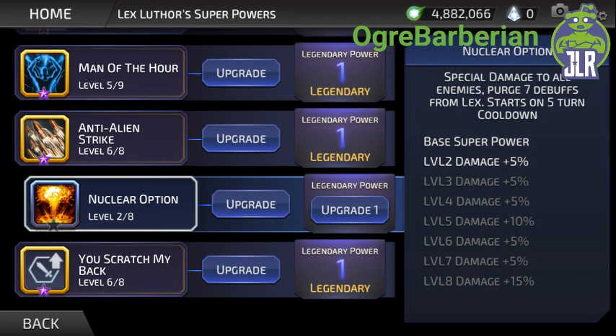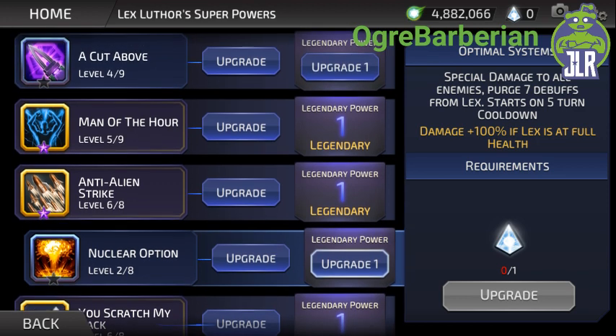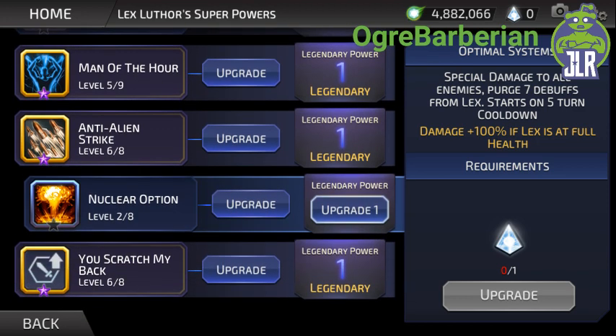Then we have Nuclear Option — special damage to all enemies, purge seven debuffs from Lex, and it starts on a five-turn cooldown. It has a fairly long cooldown and doesn't do a ton of damage — even fully upgraded it doesn't do enough. You're not going to be using it very often. The legendary for this is damage plus 100% if Lex is at full health, and again, not a very useful upgrade. Save this for last — though with Man of the Hour's damage immunity, getting to turn five at full health is not impossible.